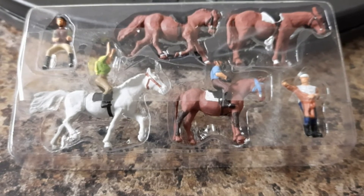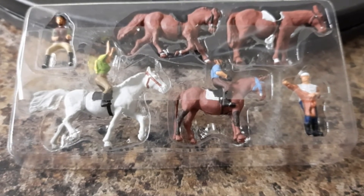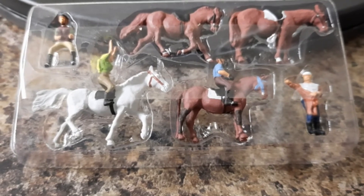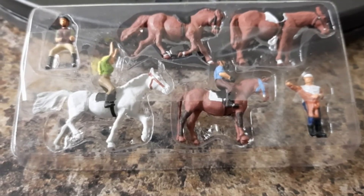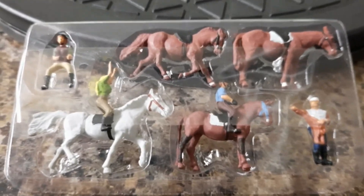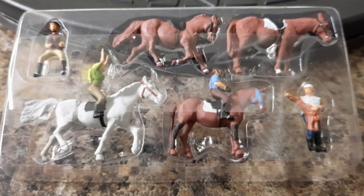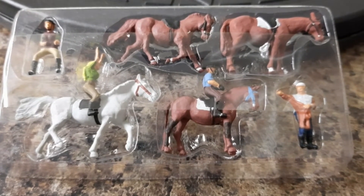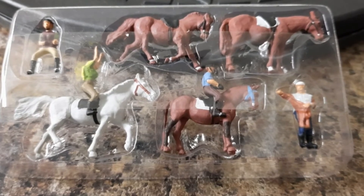This is pack nine and it's A1889 — Horseback Riders. You get eight items: four horses and four riders. If you're going to buy this individually it costs you £13.39, which is the most expensive one in this pack.